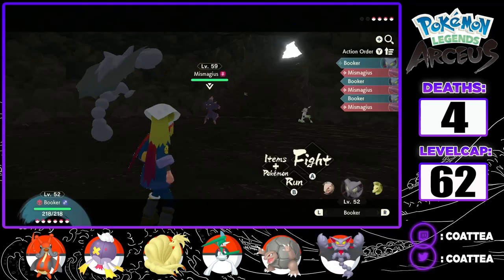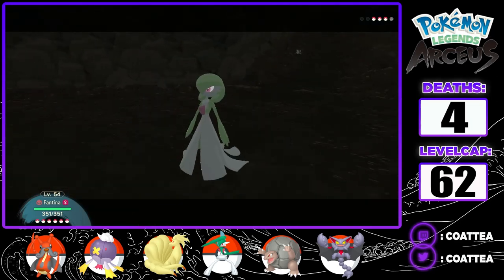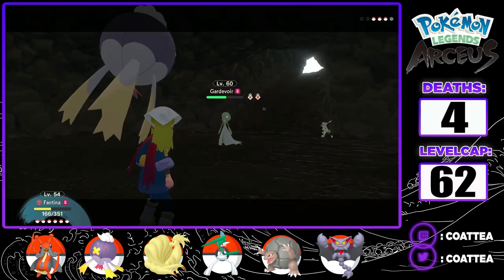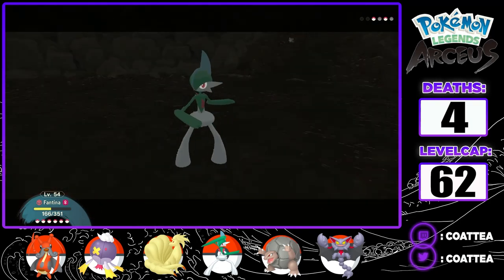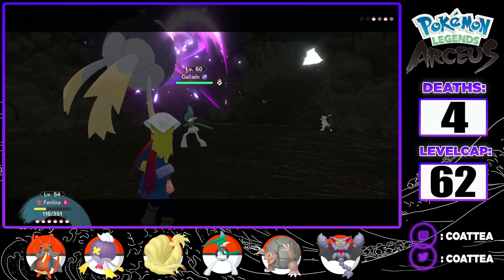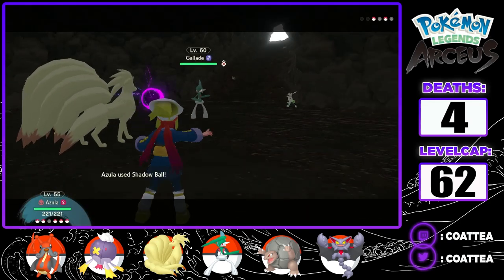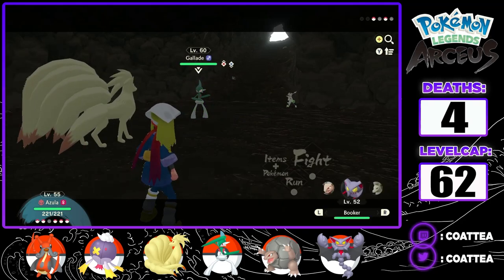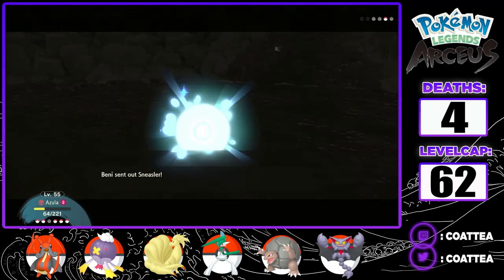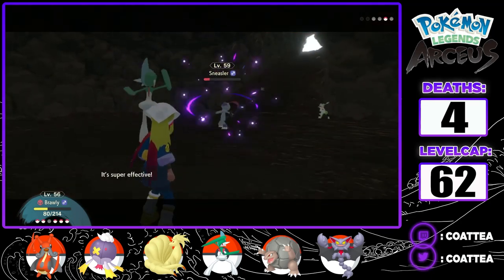First up is Volo. I immediately switch to Fantina. Miss Magius misses the Hypnosis and I can take it out with Shadow Ball. Gardevoir comes in next and sets up with a Calm Mind, followed by a Psychic that does about half of Fantina's HP. An Agile Shadow Ball into a Strong Shadow Ball is enough to finish the Gardevoir. Gallade can attack twice because we used a Strong Style move, and starts with a Swords Dance raising its attack and my heart rate, before finishing off Fantina with a Psycho Cut. I bring in Azula, who does considerable damage with a Shadow Ball and gets the Defense drop. Volo heals with a Max Potion, allowing the Gallade to live the next Shadow Ball. Azula almost goes down herself to a Drain Punch before we finally take it out. Sneasler is Volo's last Pokemon and almost takes out Azula with a Quick Attack, before I bring out Brawly and end the battle with a 4x super effective Psycho Cut.